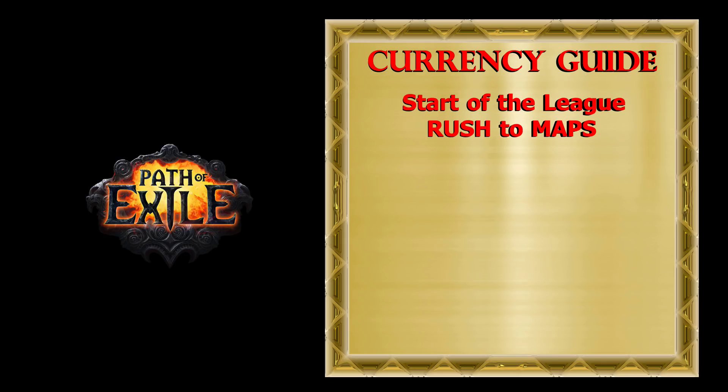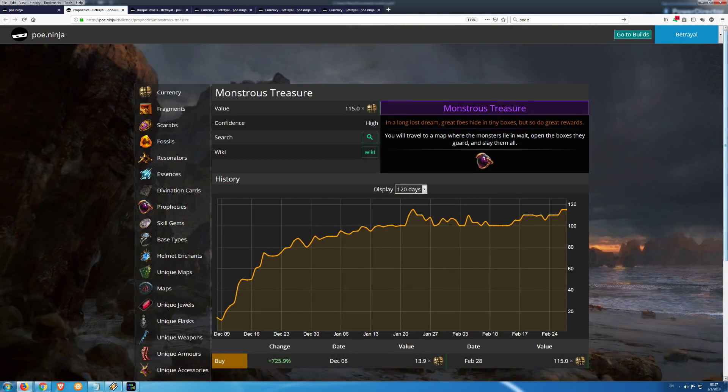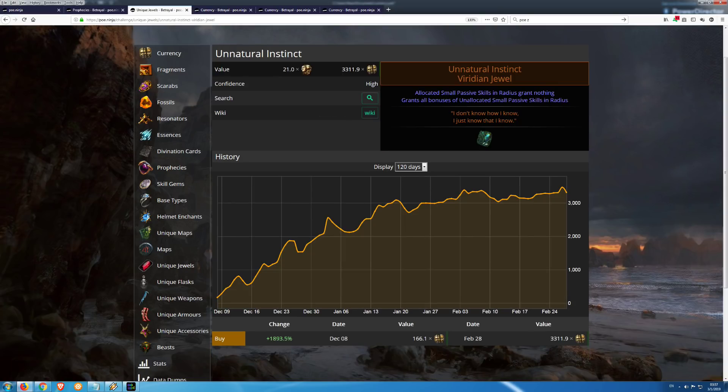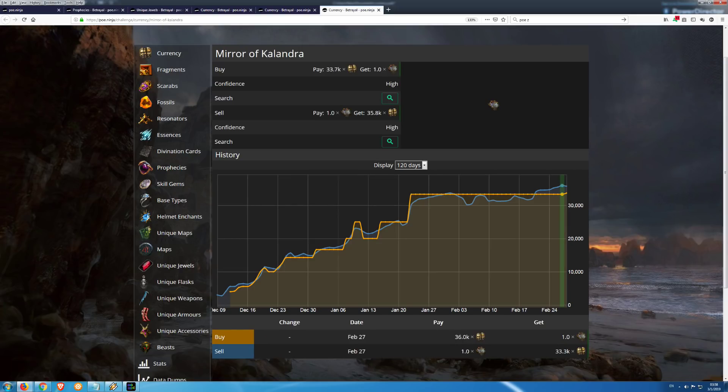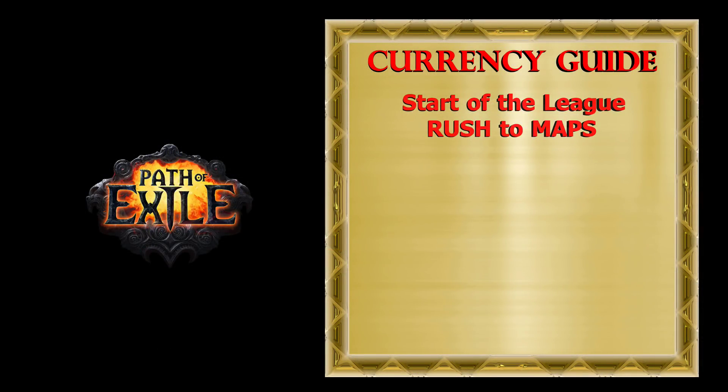The next question is where to invest the currency you make at the early start of the league. If you visit PoE Ninja you can see that in Betrayal League some items — like Monstrous Treasure Prophecy, Mortar Ignorance Fragment, Unnatural Instinct Unique Jewel, and of course Mirror of Kalandra — increased in value over time much more than Exalts. If those items are not changed for the new expansion, you should invest in them.